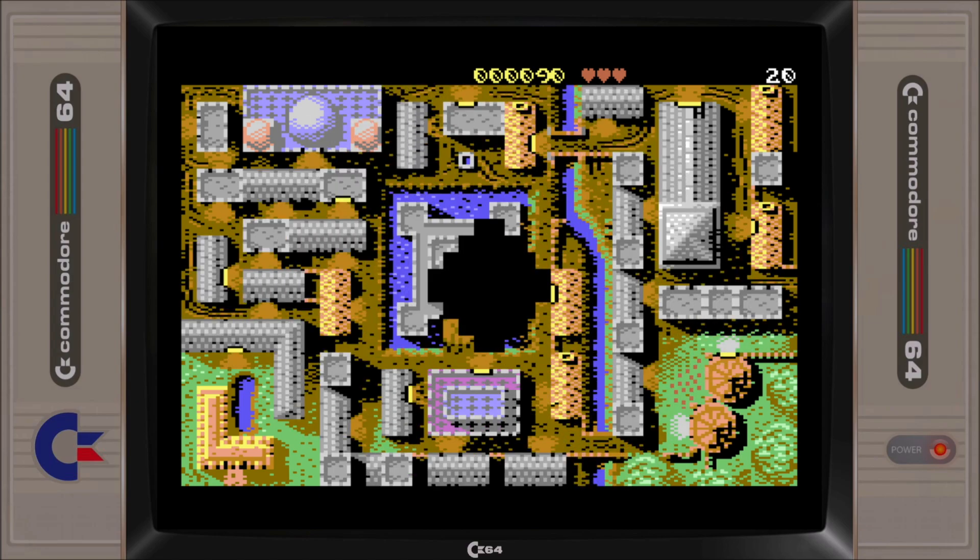When we exit the building and return to the game map we can see that the building no longer has the highlighted entry door. So now it's on to the next building.